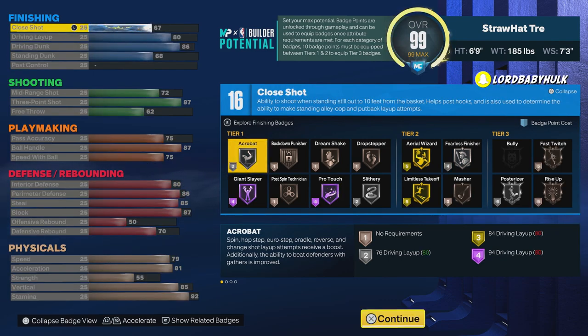We got Hall of Fame Giant Slayer, Silver Slithery, Hall of Fame Pro Touch, Gold Limitless Takeoff — at A-tier too — Masher on Bronze, Silver Fearless Finisher, Silver Posterizer, Bronze Rise Up.